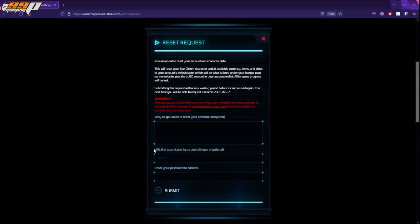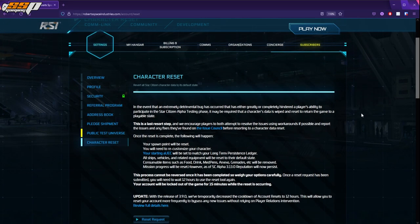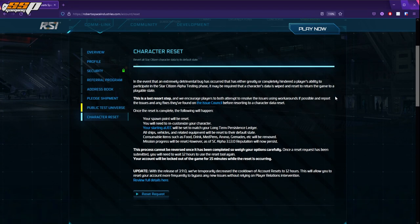To go back to the Character Reset tool: make sure to put in a reason, you can add a link to the Issue Council report if one exists, and then you'll need to enter your password. All you need to do is click on the Submit button and wait 15 minutes. You won't be able to log into your account for 15 minutes after you use this tool. Basically, what's happening is they're erasing everything from your account and restoring it from the long-term persistence ledger once everything has been reset.